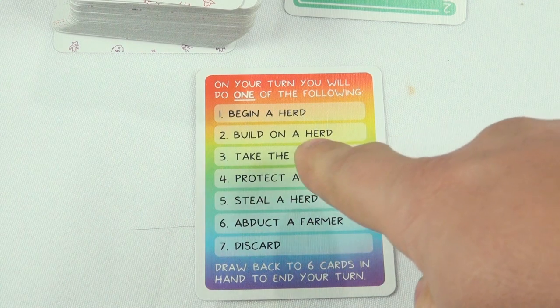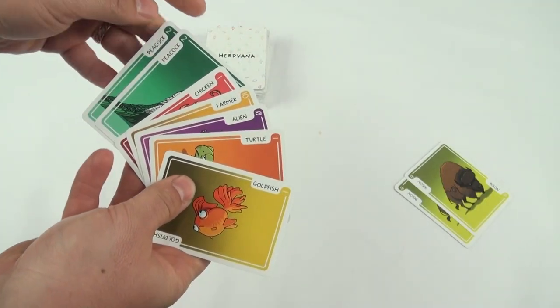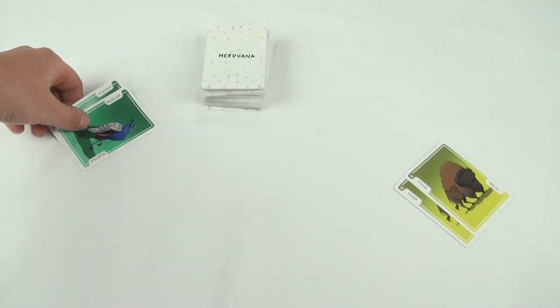If you don't have any matches in your hand, you can try to make one with the top card of the discard pile. Either take it to make a herd from your hand, or play it on a herd in your field.